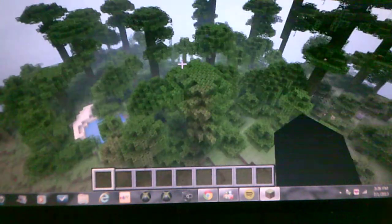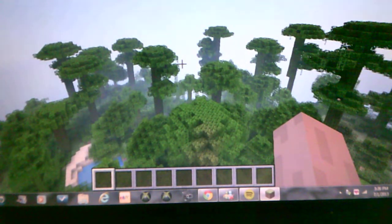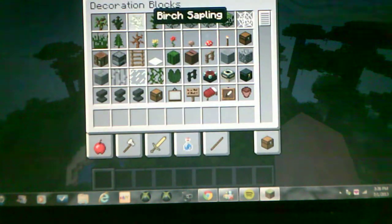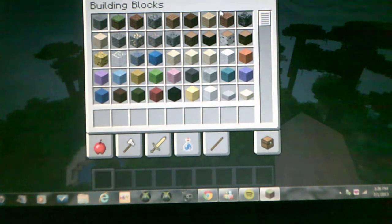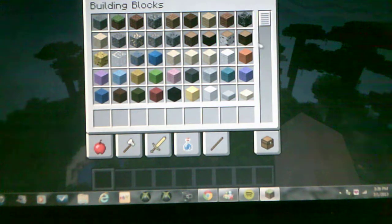Jungle Biomes — I swear it's Jungle Biome. Next one I think it's going to be there's going to be new blocks. Of course if there's Jungle Biomes, there's going to be Jungle Wooden Planks and Jungle Wood.